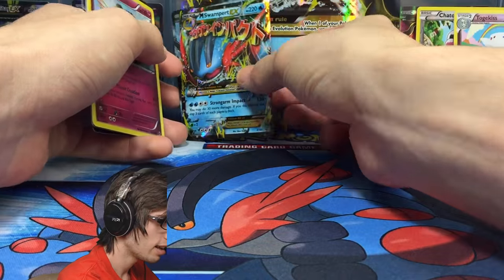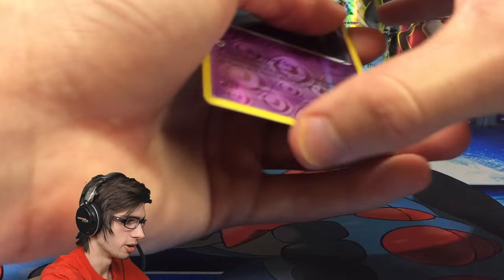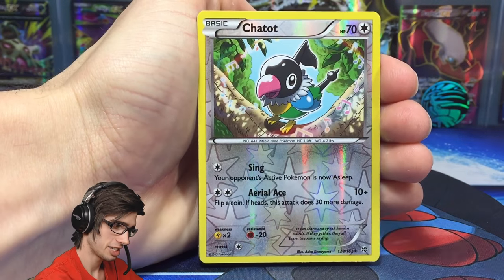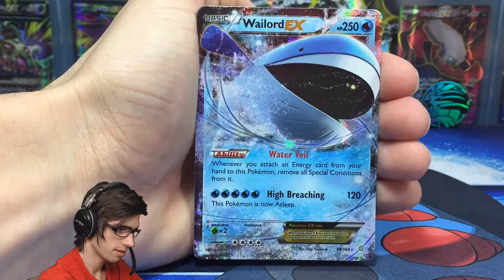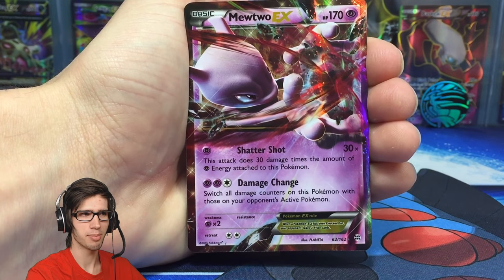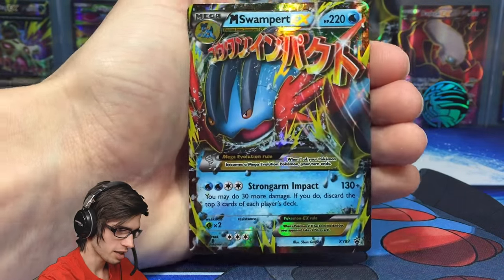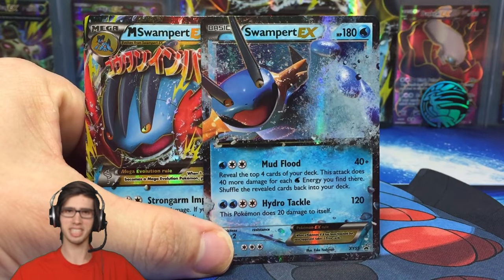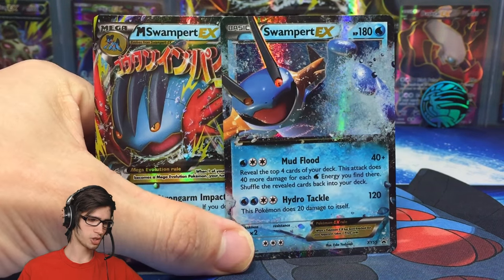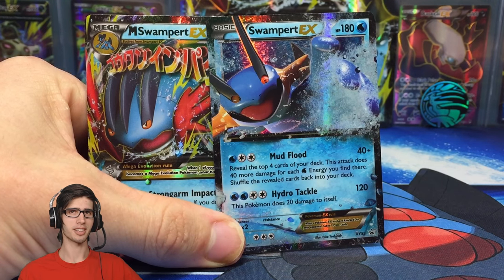Mewtwo would be the highlight of the box — actually, the promos are pretty sweet too, so we can't forget those. Quick recap: Starmie Reverse Rare, Togekiss Reverse Rare, Chatot Reverse Rare, Zoroark Holo, Wailord EX, and Mewtwo EX from the packs. Not bad — three pulls out of eight packs, so just above the one-in-three pack ratio, which is awesome. Plus we got the Swampert EX promo and Mega Swampert EX promo too. If you enjoyed today's opening, drop a like, let me know your favorite Swampert art in the comments, and subscribe if you're new. Thanks for watching — peace!